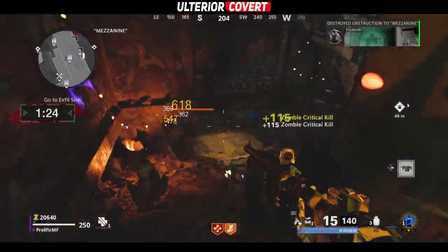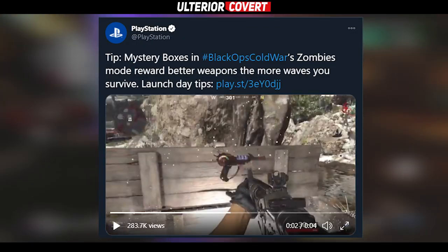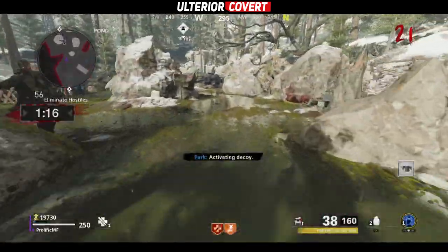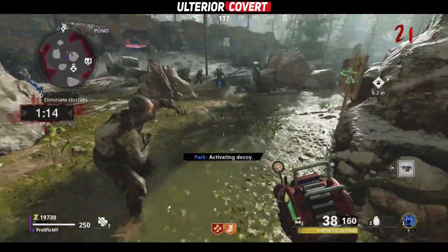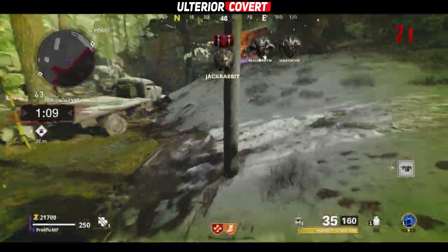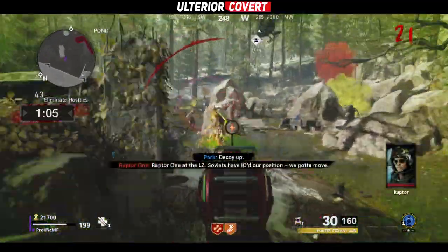As mentioned by Treyarch in a blog post, and also tweeted out by the official PlayStation Twitter account, getting into the higher rounds in Zombies is meant to increase your chances significantly of getting ultra-tier weapons from the box, and I think a majority of players believe this to be the case in general with the different methods that I'll show you later in this video.